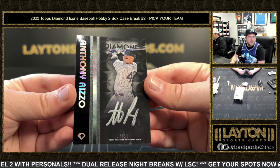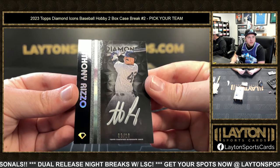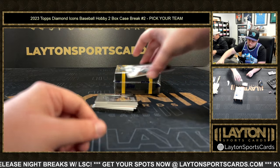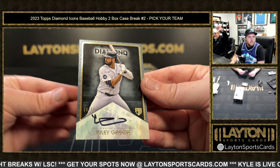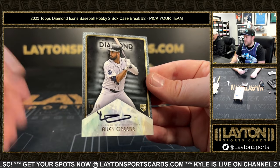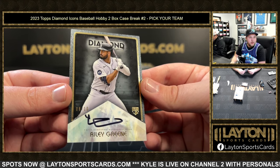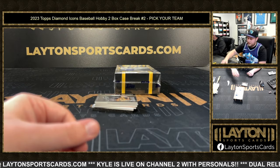QC's been okay, nothing really too crazy yet. As long as you're careful with them it's good. That is going to be a Riley Green rookie auto, eight of ten for the Tigers - not the Padres, the Tigers! Eight of ten Riley Green for the Tigers.